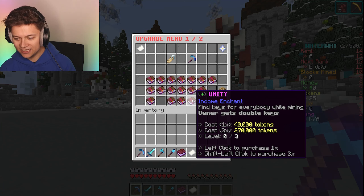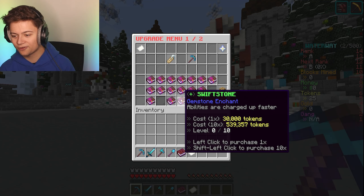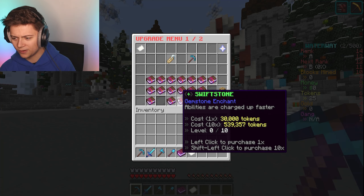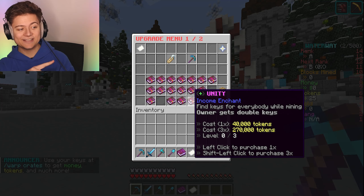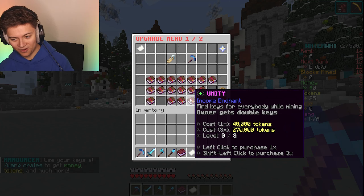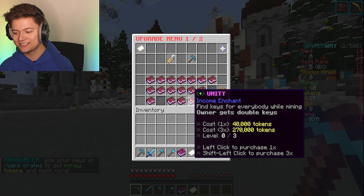We've got Unity over here - find keys for everybody while mining, and the owner gets double keys. We've also got abilities: Swiftstone charges up, Blessing finds money and money boosters while mining. The Unity enchant is actually probably my favorite - be sure to check it out.